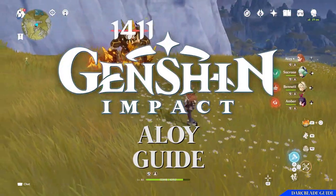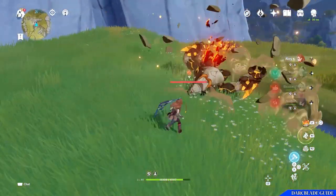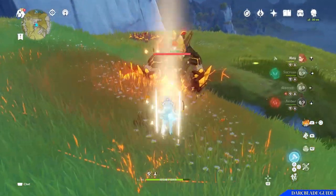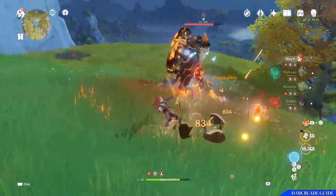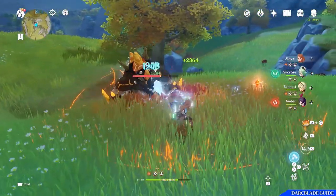In this guide we will briefly cover the basic lore of the character, their moves and abilities, weapon options, stat priorities and artifact builds. Remember that these guides are aimed at free to play and low spend players, so the guide will feature characters as if they're constellation level 0 with 4 star weaponry.